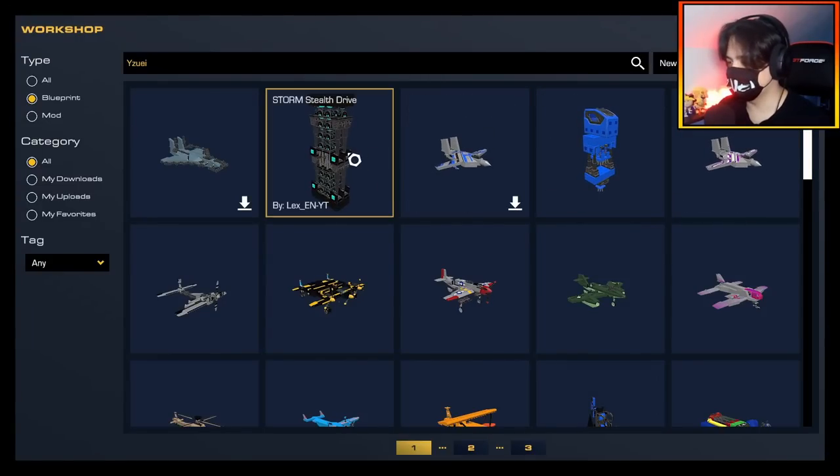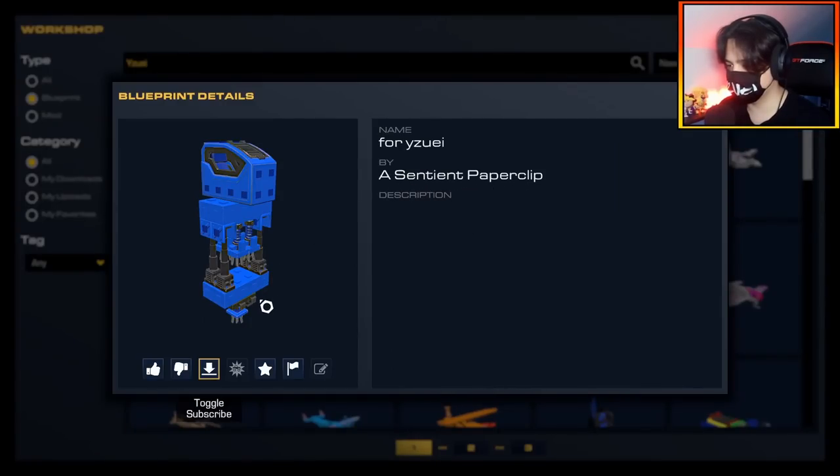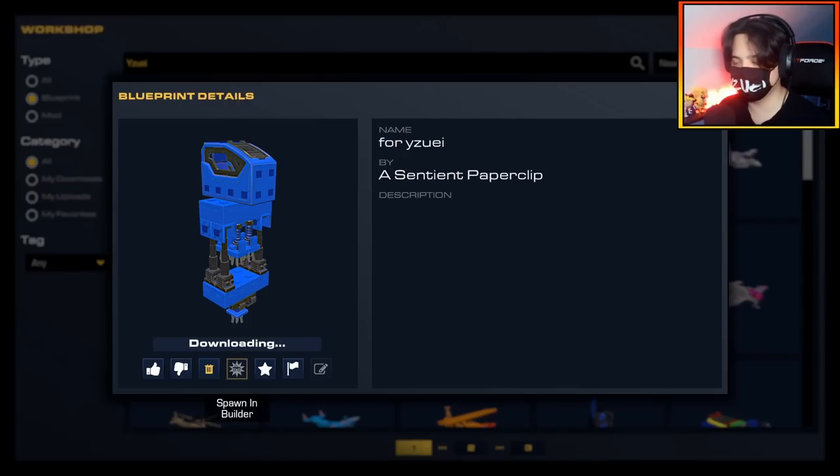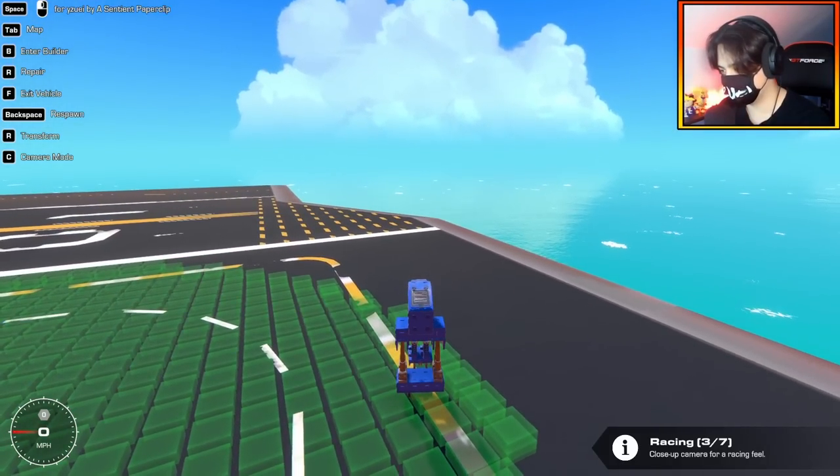On this amazing workshop we have some stealth drives — 'for yuzi, a sentient paperclip,' no description. I'm pretty sure this is some kind of stealth drive. It's for me, so who knows what to expect. If I press space, nothing happens.